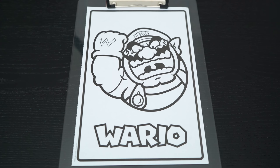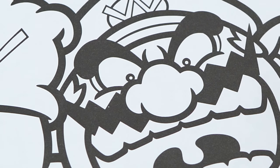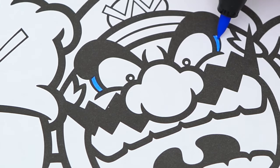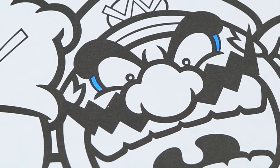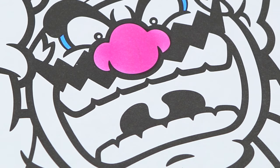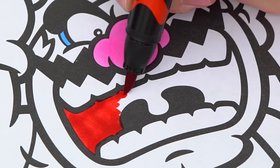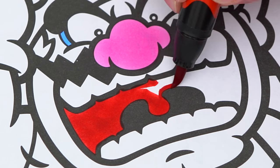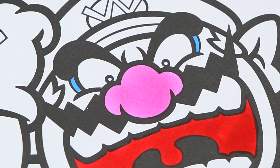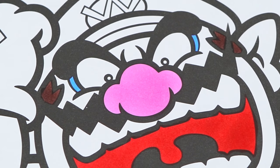Today I'm going to color this picture of Wario. Let's start on his face first. Around his eyes are light blue, and his nose is light pink. The inside of his mouth is red. His hair is brown, and his skin is a light orangish peach.